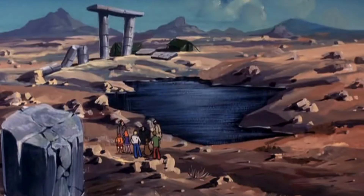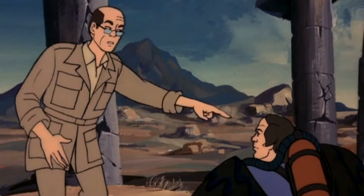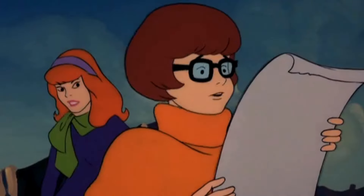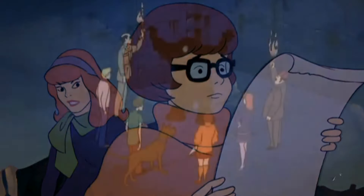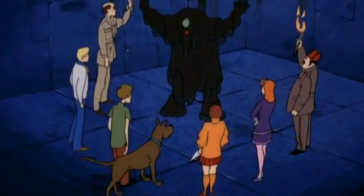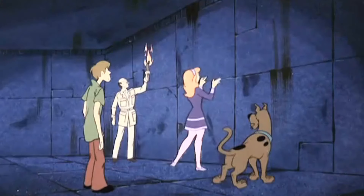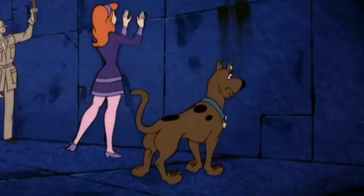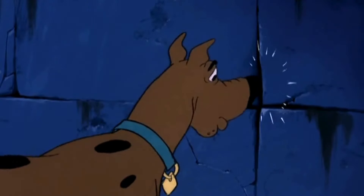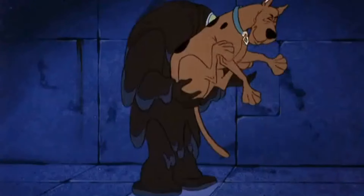All that's left now is to find the treasure. Stoner, where have you taken the treasures? I'll never tell! I think this map we found will show us where he hid everything. According to the map, there's a secret room behind this wall. There must be a way to open the wall. But how? Like maybe there's a hidden door. There must be a sign of the treasure.